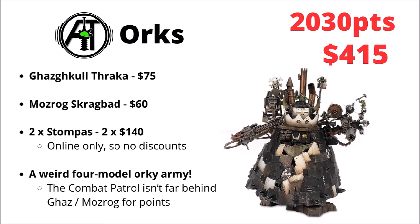For the Orks, they can certainly harness the power of the Stompa being as over-costed as it is. For the sheer amount of size and plastic you get, the Stompa is perhaps surprisingly cheap at $140 — significantly less expensive than a Knight even though it's enormously bigger. That's $140 for 800 points worth of big Stompy Ork Walker, though it is online only so no discounts. Rounding out the army is Ghazghkull Thraka for $75 or Mozrog Skragbad for $60 to just over 2,000 points. I feel like this is perhaps the weirdest-looking army out of the entire list — a strange four-model Ork army.